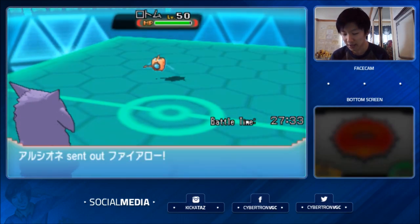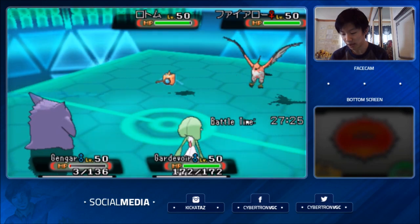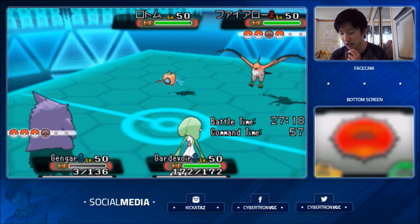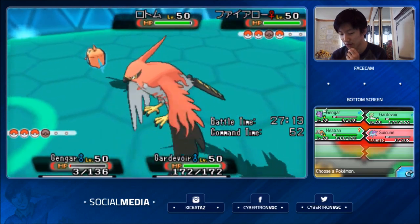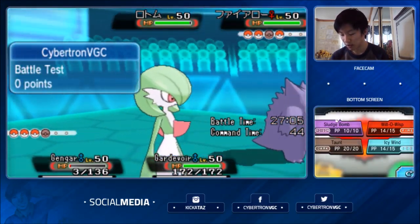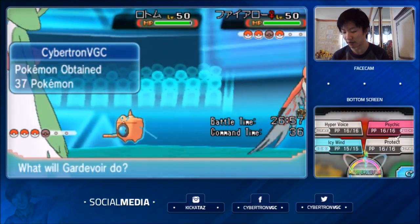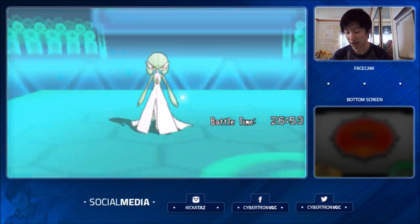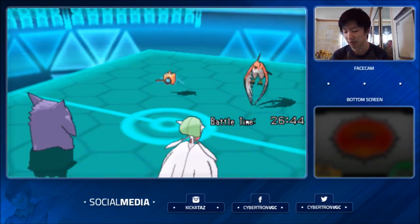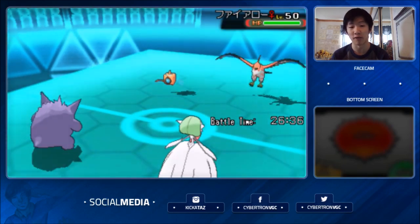I'm going to bring in Gardevoir as Talonflame comes out for my opponent — that's definitely one of the bigger threats to my team. As I trace Levitate, that's not going to really help me. The question is whether my opponent Brave Birds Gardevoir or Gengar. I am EV'd to survive a Choice Band Brave Bird, so I'm not too worried. I'm going to Sludge Bomb Talonflame, Mega Evolve, and Protect. Brave Bird does go into Gardevoir, so at least I get the Sludge Bomb off, which should do a ton of damage.